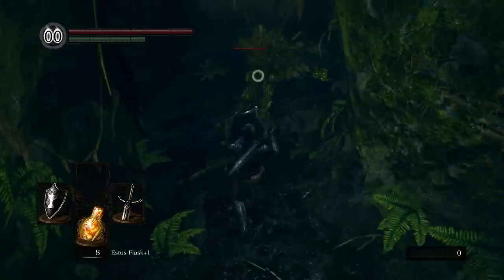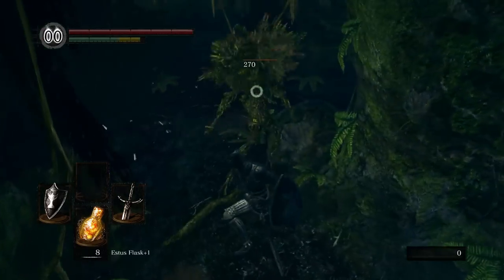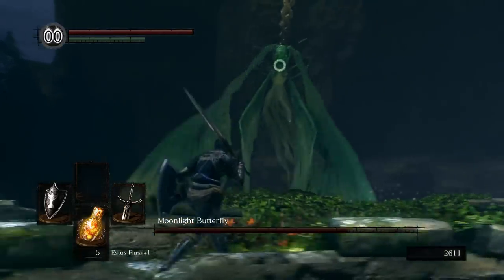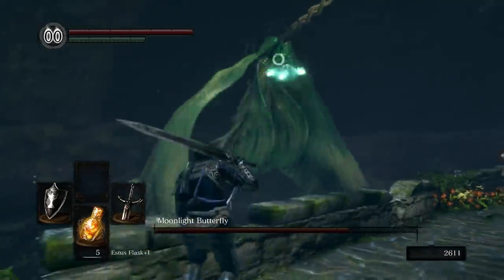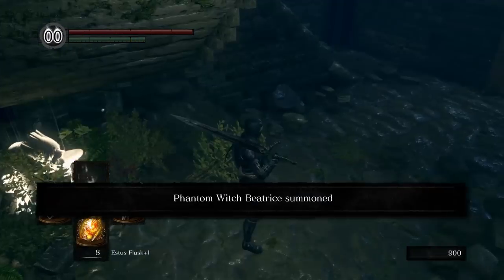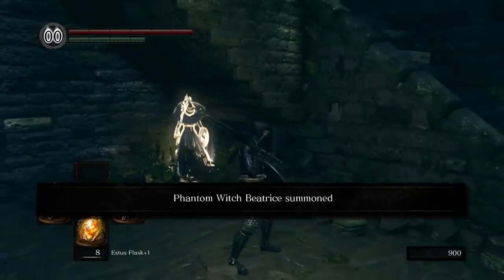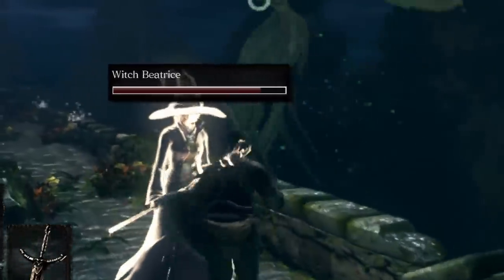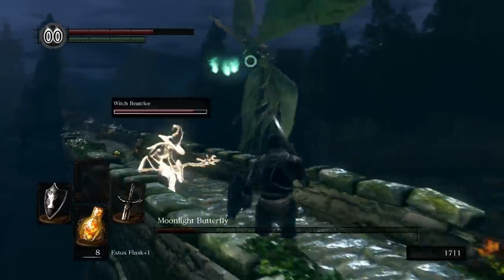Before progressing with the main story, I decided to do some exploration in Darkroot Garden and fought the Moonlight Butterfly boss. This boss is annoying for melee characters since she stays out of range for most of the fight while you're stuck on a little bridge. You can summon a sorcerer called Witch Beatrice, but she just stood around on the bridge doing nothing.